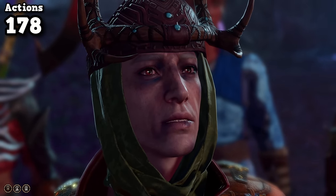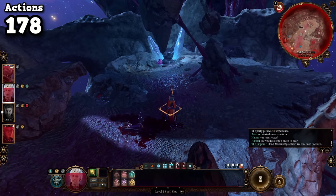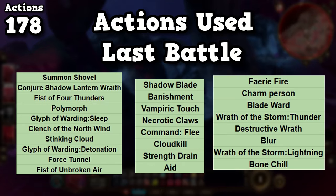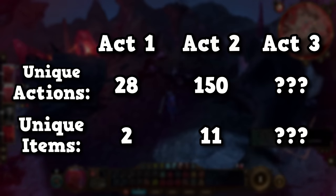The Emperor immediately forced a dialogue, then explained he can only speak with the party leader — who's dead. I panicked, thinking I was screwed, but apparently he auto-revives your party leader after this fight. At a cost of 25 actions, this was a new record for one encounter. Just a quick reminder: all of Act 1 was 28 actions. Could there even be enough left to get through Act 3?